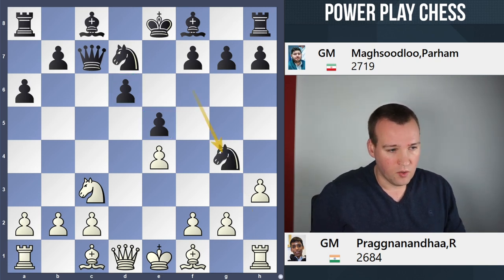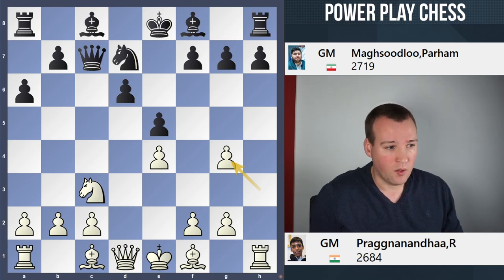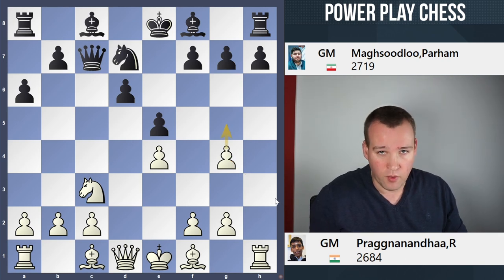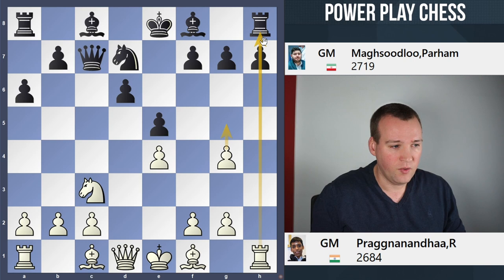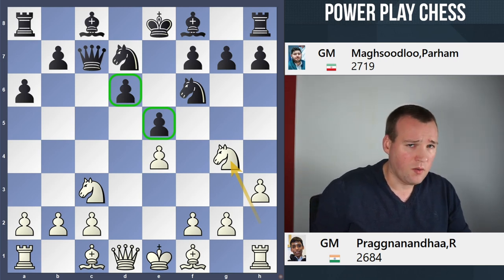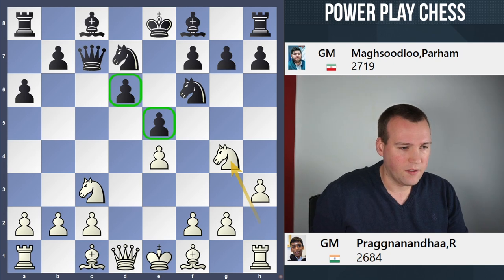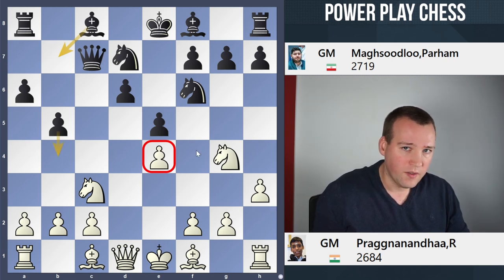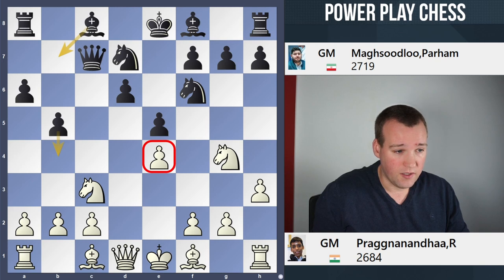If you would take on g4, White is very happy to recapture with the h pawn, so that you're even able to play g4, g5 anytime soon. The rook is very active on the h file, while knight d5 is on the agenda as well. Parham was already spending quite amounts of time here, but he came up with a reasonable solution — he played the move b5. This is a great idea. In certain cases, the bishop will come to b7, eyeing the pawn on e4. But also b5, b4, challenging the knight on c3, is a key motive.